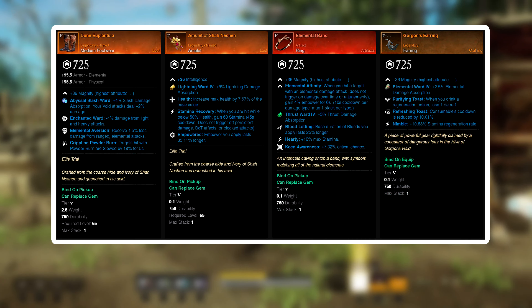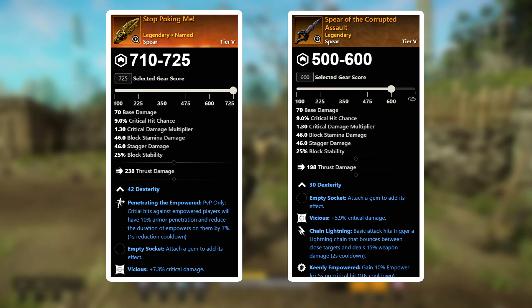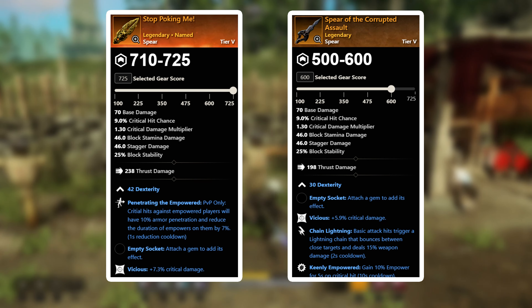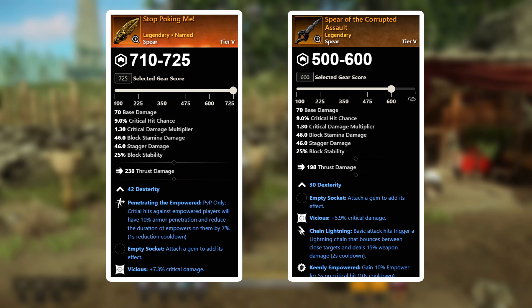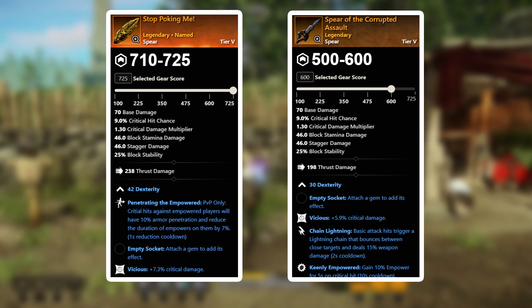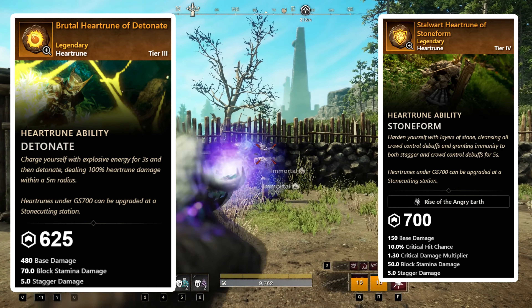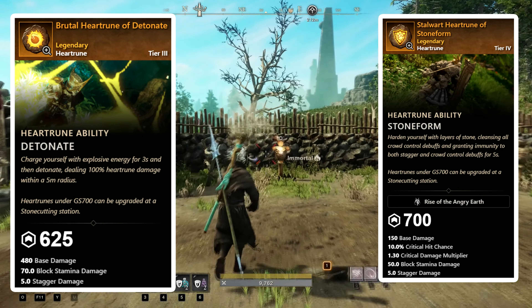As far as your weapons go, use the opal gem on all of your weapons as well. As we are going to be constantly moving, the opal gem will be getting activated pretty much 24/7. And then for weapon perks, try to get keen, vicious, and refreshing move. And then last but not least, for the runes you have 2 options — either take the stone form or the detonate. Both of them are very useful, it just depends if you need more DPS or more defense.